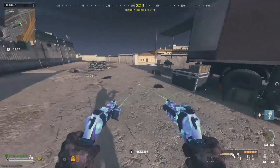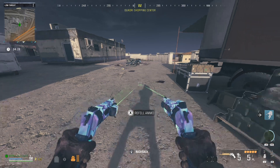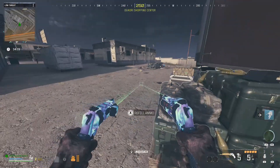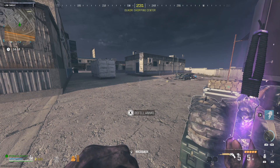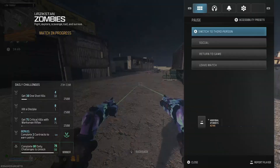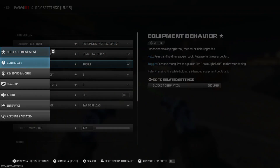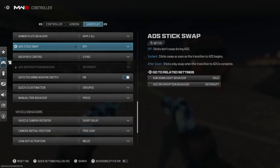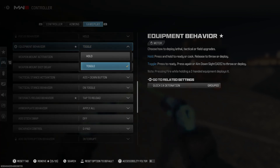Once you have the Ether Blade equipped to your character, you're going to want to find an ammo cache. What you're going to do is pull out the knife like this, but to do this you need to change a setting. Go to your settings, then controller, and down here in gameplay you're going to find equipment behavior.